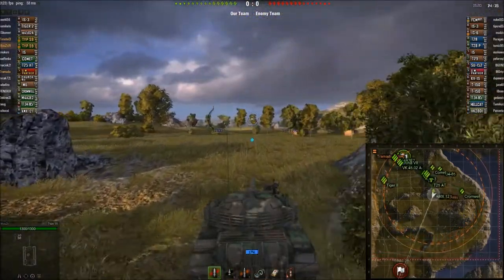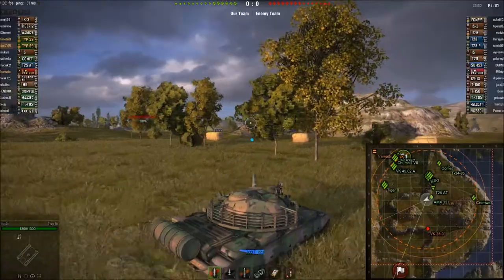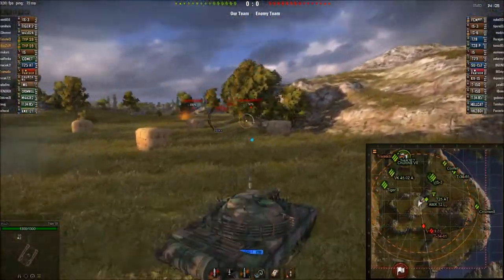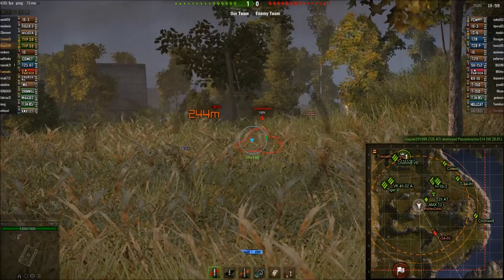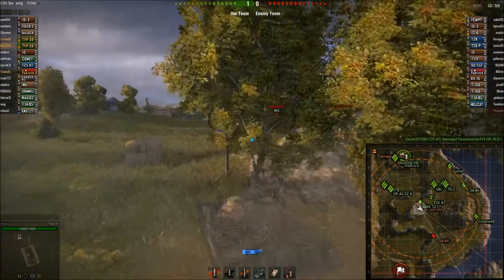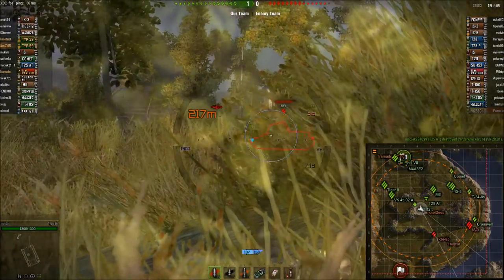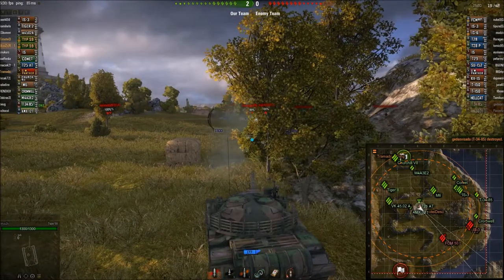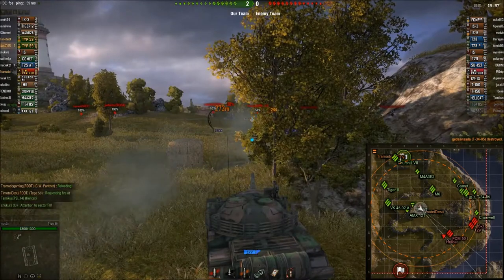They're going to beeline right for the backside of the hill and make some really nice on-the-move shots against enemy tanks going for the hill. One of them tracks that VK 2801 — it's probably Woozie — and that really shuts down the enemy advance towards the nipple. The enemy team doesn't have all that many mediums or speedy tanks; they're not going to be able to get to that nipple in time. Our team is going to control that. They just wrecked that 2801 and the T-34-85, and now they've taken position where they can snipe enemy tanks moving towards the 9-line.